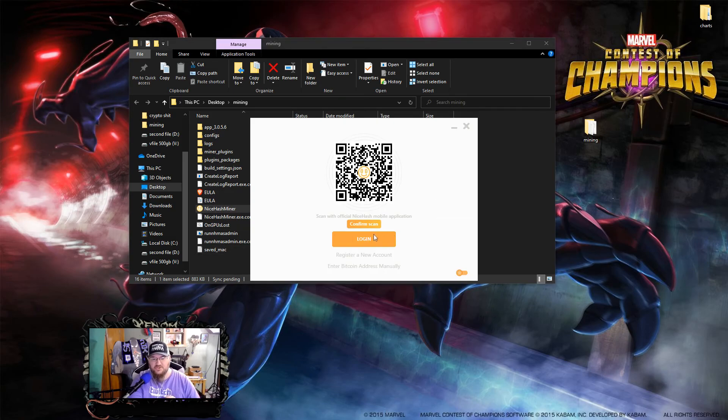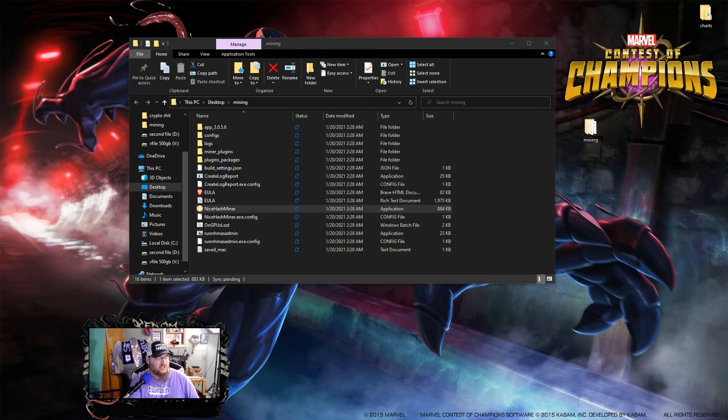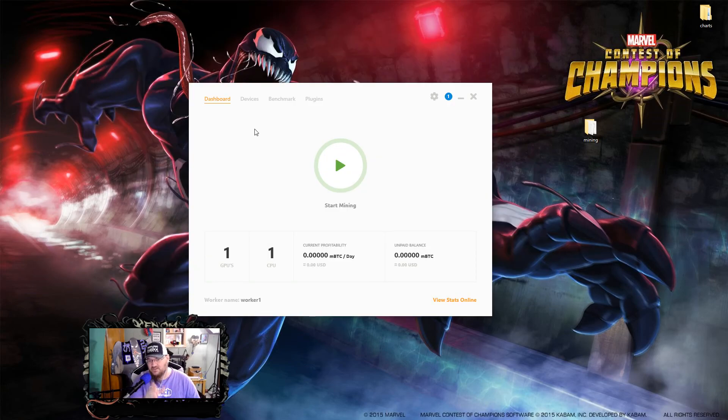Set the language to English. From here, you have an option to download the NiceHash Mining app on your phone — it's available on Apple and iOS. You can scan the QR code to attach your rig to your phone so you can control it remotely. That is a very nice feature — I highly recommend it. But for our purposes here, we're just going to log in.